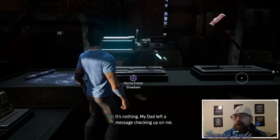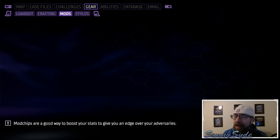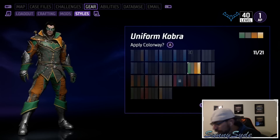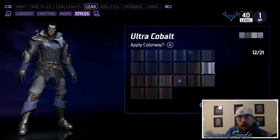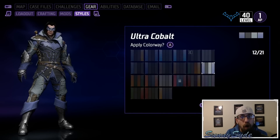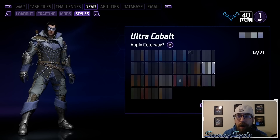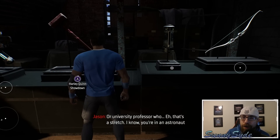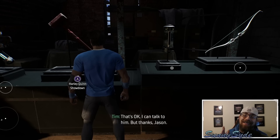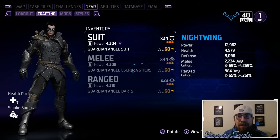Once you beat the Mecha Freeze Showdown, you'll get all of these gear sets at level 45 for all four characters — you only have to do it once. You'll also unlock the Ultra Cobalt colorway. If you do the Harley Quinn Showdown, same thing: you get all four characters' gear at level 50 and unlock the Ultra Pastel colorway, which is a brand new colorway that's been in the game files for some time.